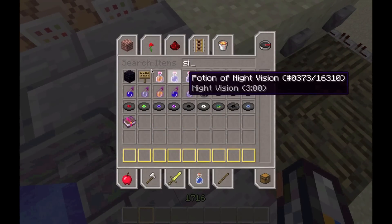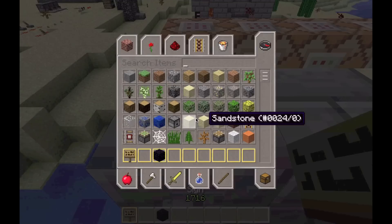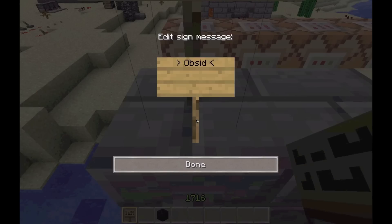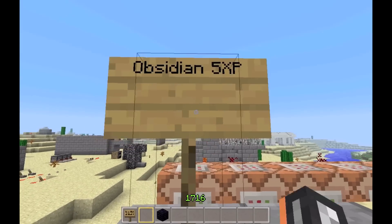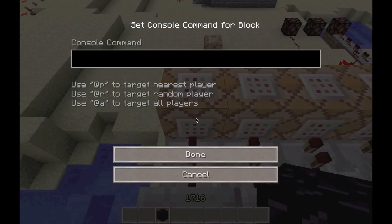Let's start the coding. I'm going to sell one obsidian for five experience. I'll put a sign up to remind myself — obsidian for five experience. Now what you want to type is: slash xp, space, minus five levels (or however many levels you want), space, at p bracket lm equals five, which is the minimum level, comma, r equals three, which is range equals three, then close bracket.